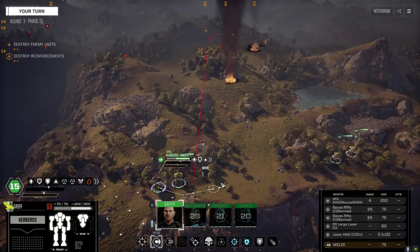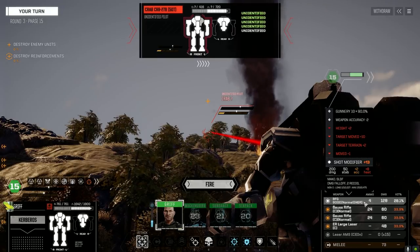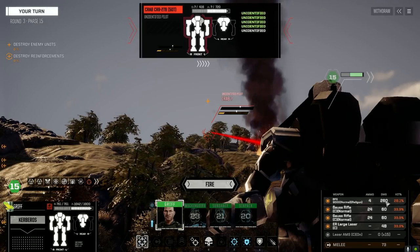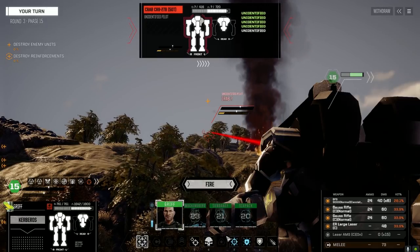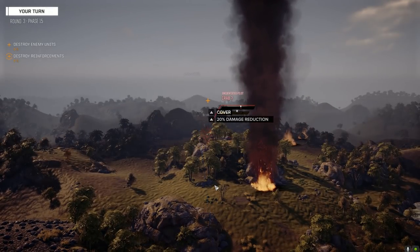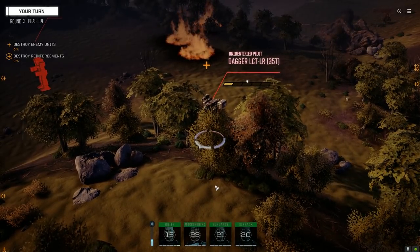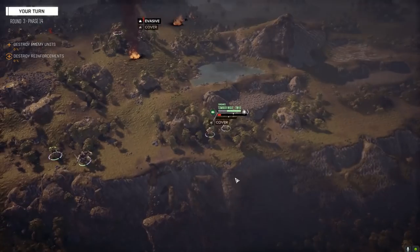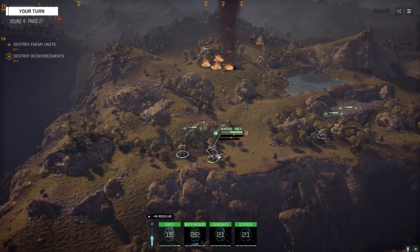Do we stay in the trees? We don't have a better shot if we stay in the trees though. Let's move over here. Let's switch the ammo. This says 40 times 6 — does that mean I'm firing six Gauss rifle rounds using it this way? We're going to find out. Hope we don't run out of ammo on this one. Let's fire. We'll find out in a second — if so, our ammunition should be down to 16.